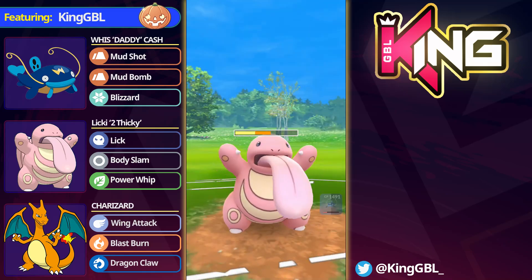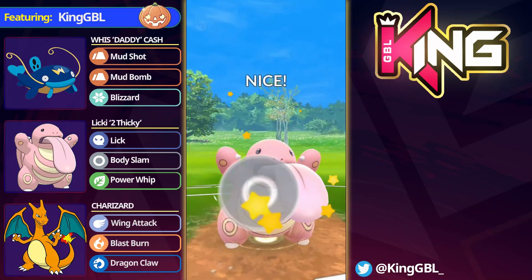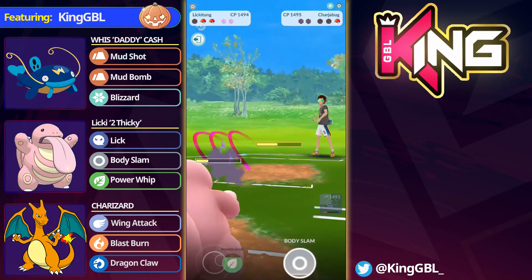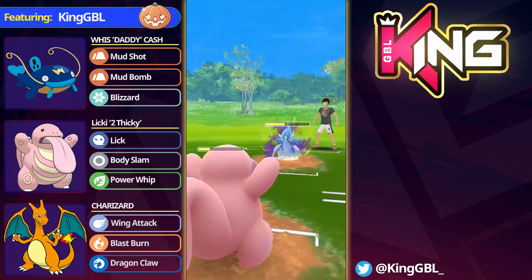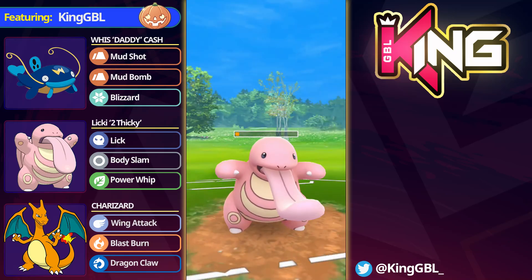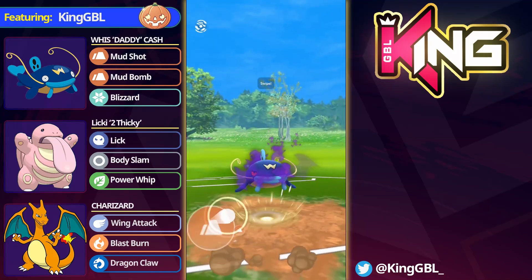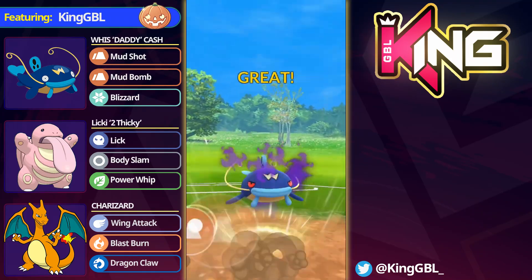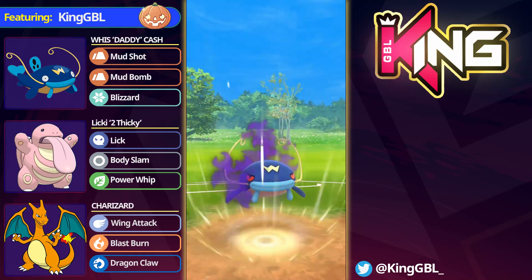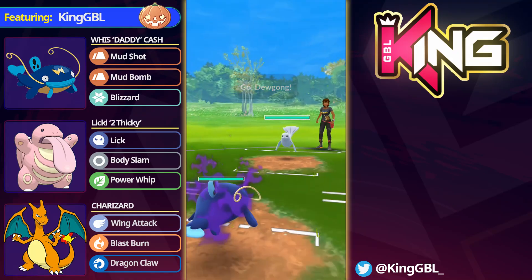I think Whiscash is very very good against Carbink, very good against Steelix as well. It could be very interesting with Watergon - we recently had the Sunshine Cup so Whiscash with Watergon and that Sunshine Cup could have been really good. I really just imagine this Pokemon being a very good limited meta Pokemon. I'm not convinced it's better than Quagsire or Swampert but it definitely has a unique role. We did get off the Mud Bomb and that's a good game.